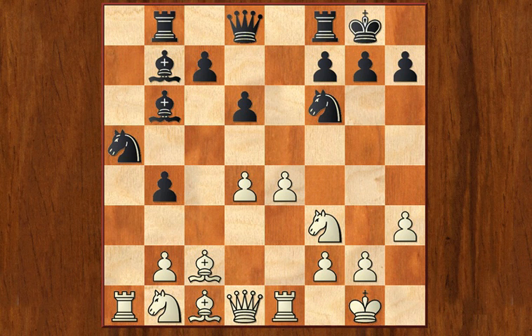Black continues to attack the White center, because he can't let White just sit there with two pawns on d4 and e4. So he goes c5. White pins the knight — the bishop goes to h4. And now this is the critical moment of the game.